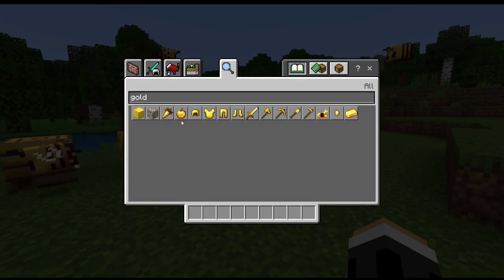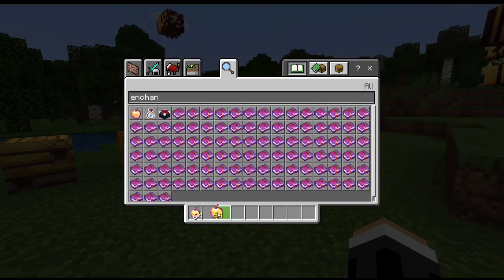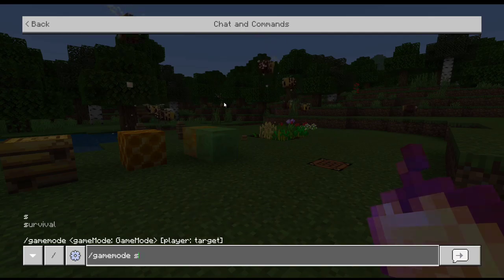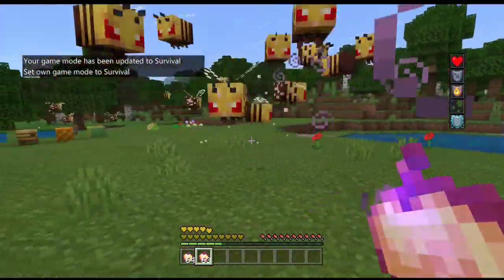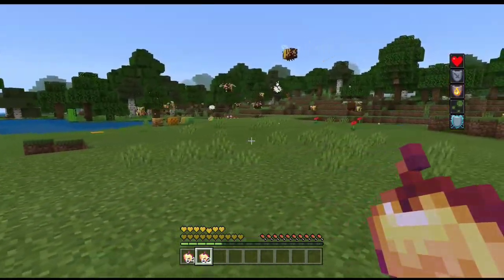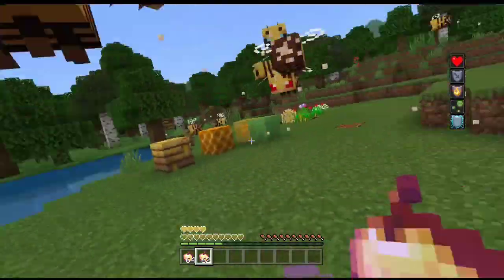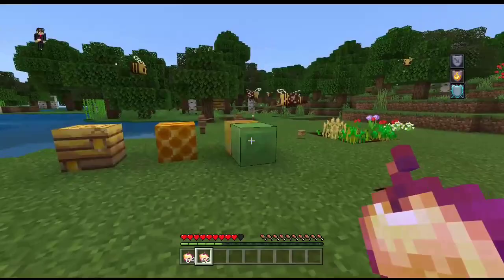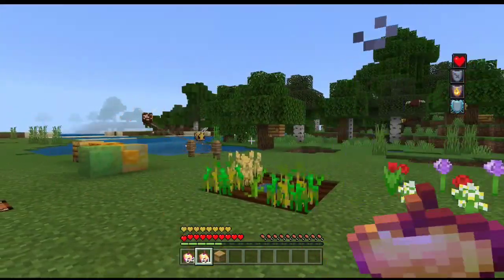Let me destroy their house and switch to survival mode. With my enchanted golden armor on, look — all the bees are mad at me! They are so fast. This is very dangerous. After they sting me, they all die — just like in real life. I think I've shown everything I needed to show.